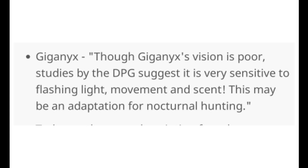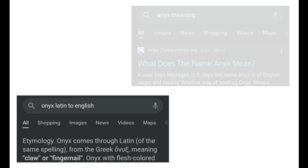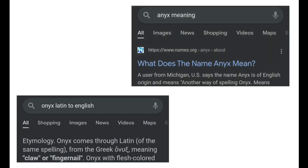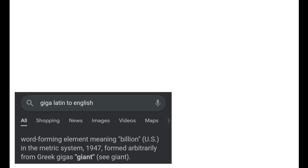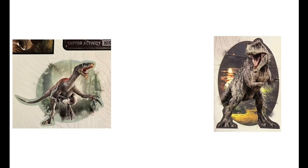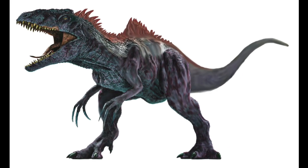Here's the hybrid description: Giganyx's vision is poor, but studies by the DPG suggest it is very sensitive to flashing light, movement, and scent — possibly an adaptation for nocturnal hunting. 'Onyx' or 'anix' translates to claw or fingernail. So 'Giga' means giant, and 'nyx/nix' means claw. While there's no anix in Therizinosaurus directly, Baryonyx and Megalonyx are candidates, but onyx translates to claw and we know who has extremely massive claws — Therizinosaurus.